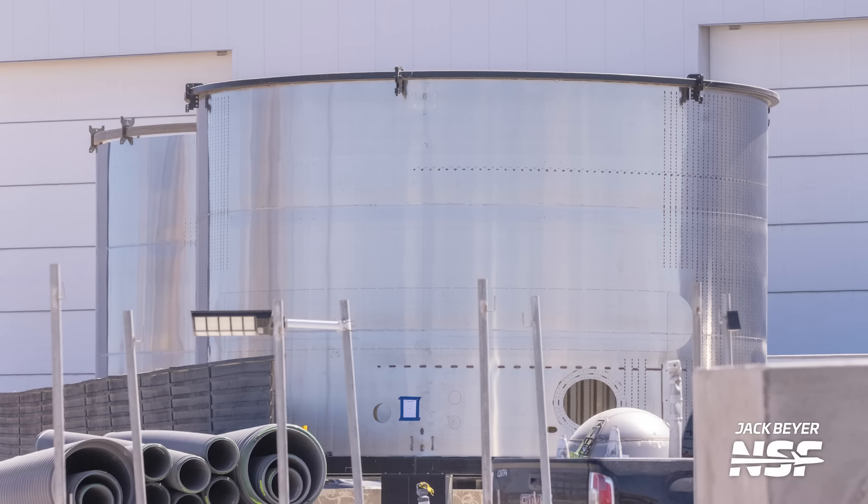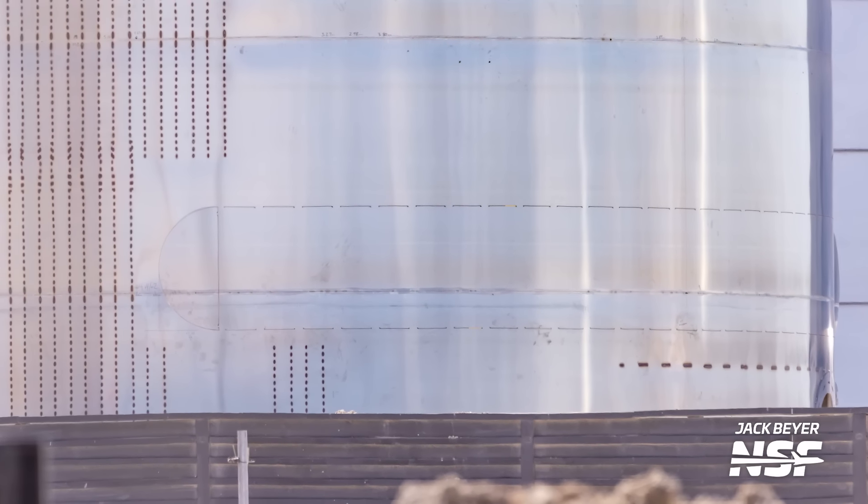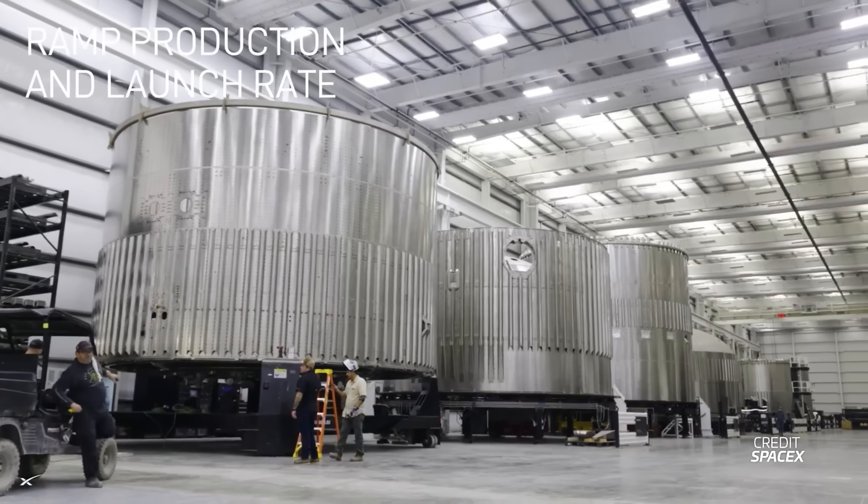We have already seen development hardware for version 2 of the ship indicating the payload bay door will be a lot closer to the forward dome. Up until this presentation there was the possibility this was because the door was being moved down closer to the forward dome. But seeing these numbers it appears it's actually the other way around — the tanks will instead move up to leave more room for propellant. Due to how close the door will be to the forward dome, it's even possible this dome will be a flat version instead of the current bulky one. In fact, during Elon's presentation a video showed a series of barrel sections inside the Star Factory, including a two-ring section on the right-hand side with a flat dome on top.